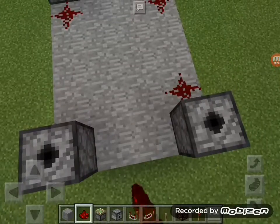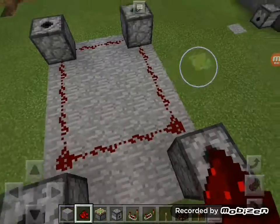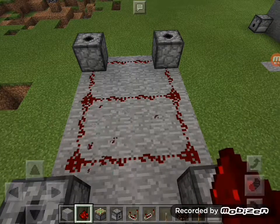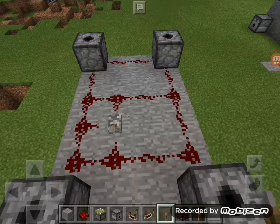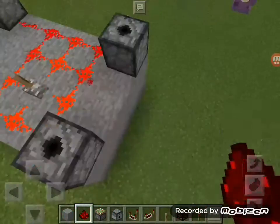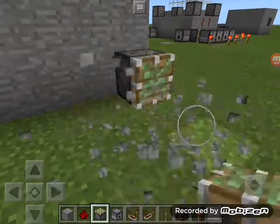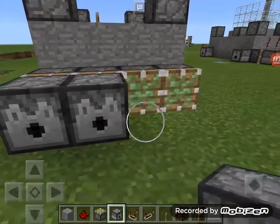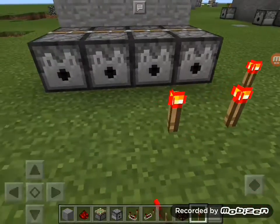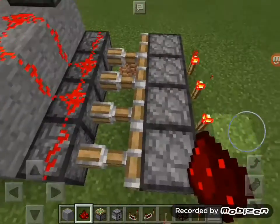Now you have to get that in that — like that. Perfect. Now you have to place pistons in the back; that represents the backfire. Then add redstone torches there, there, there, there, and there. Then place redstone right there, those two. Perfect.